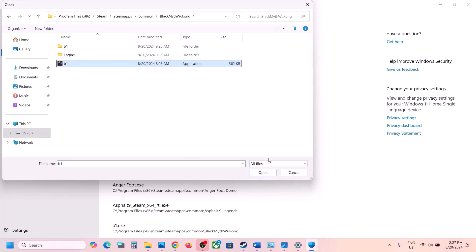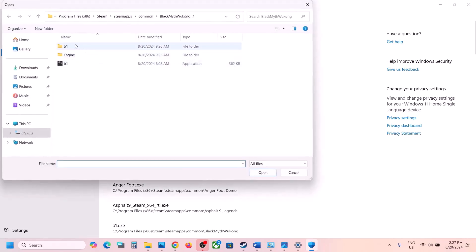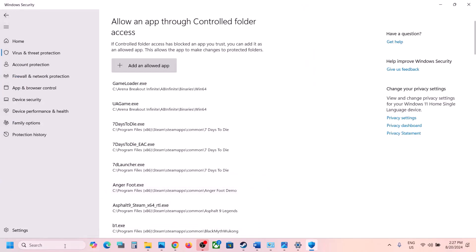Select the game's main exe file and click Open. Click Add an Allowed App again, Browse All Apps, then open B1 > Binaries > Win64 and select that exe file. Click Open, then launch the game.